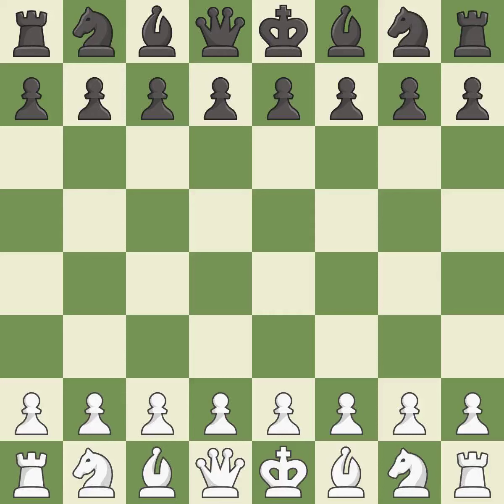English Opening. Nimzo English Opening. 4.Qc2. Smooth — one player took the advantage and never let go. White really outplayed black in that one. White took advantage of the opportunities they saw in the opening, and was a cut above black in the middle game.